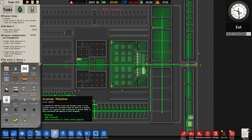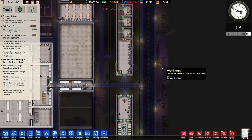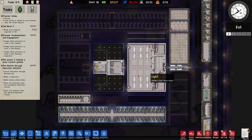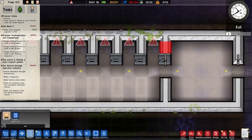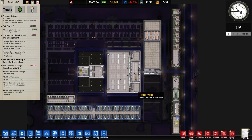We haven't got a scanner machine, which is something I sort of forgot about - we need to scan the stuff that comes in through imports. We have cell block C, prison acclimatisation engagement. Got 11 grand remaining. I think we have most of the stuff required to get prisoners in and keep them happy for the time being. We need a common room - other than that we've got the basics here.